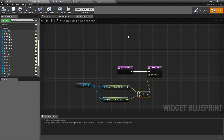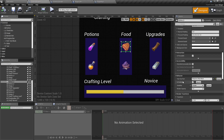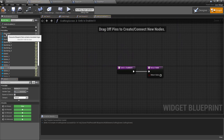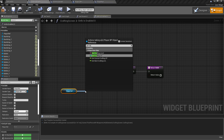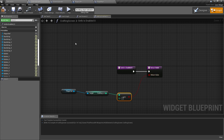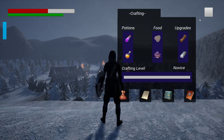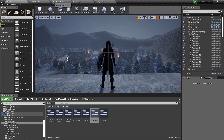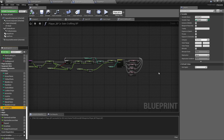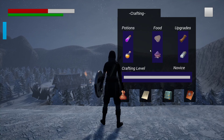As an example of what you can do with that, go to a button, under Behavior find Is Enabled, and bind that. Drag out player reference, Get Crafting Level, and check if it's greater than or equal to 1. So if the player hasn't leveled up yet, they can't do anything with that button. For testing I'll change my iron ore to 30. Now we craft again, craft again, craft again — now we can craft that because we leveled up. That's how you can do a crafting level requirement system.